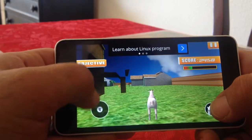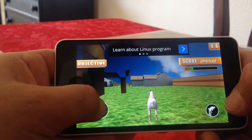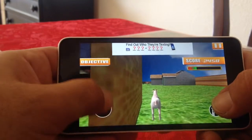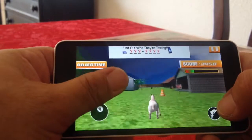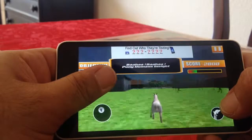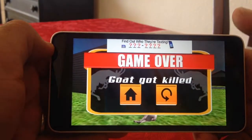It's stalling. Come on, let's go. Lumia 640 phone, come on. There we go. Puny humans inside. Oh, he's dead. Goat got killed.